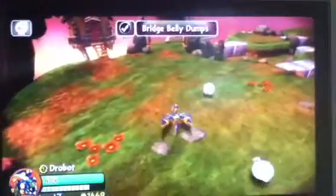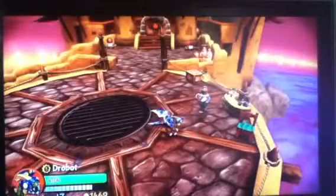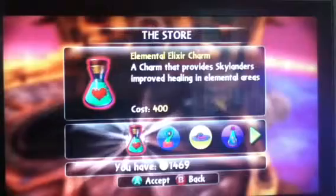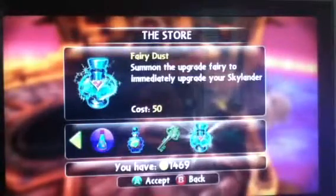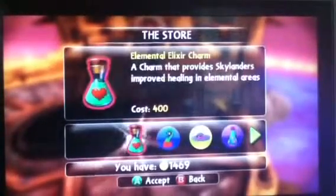Let's show what's at the Oryx shop real quick. Here we are and we're gonna meet Oryx. Let's just see what they have: there's an Elemental Elixir Charm, an Elf Hat, a Fancy Hat, a Birthday Hat, a Regeneration Power Up, a Lock Puzzle Key, and Fairy Dust. Nothing good. So that's it for this video — hope you guys enjoyed.